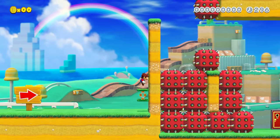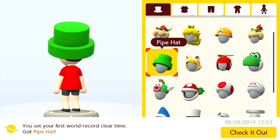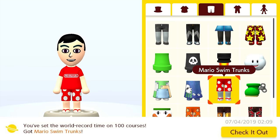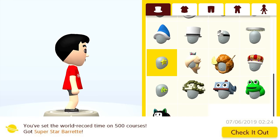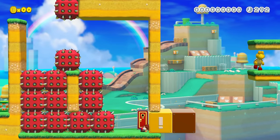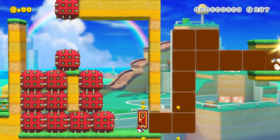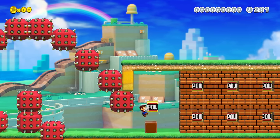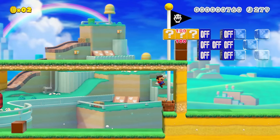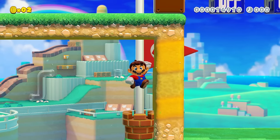Next up are the costumes you get for having a certain number of world records: the Pipe Hat for 1 world record, the Pipe Skirt for 10 world records, the Mario Swim Trunks for 100 world records, and the Superstar Beret for 500 world records. It's important to note that you have to have these world records all at once — if one of your world records is stolen, it will no longer count towards these costumes. Coming from the person who was number one on the leaderboard for like 5 seconds at one point, I know a thing or two about getting them fast. Here are two methods I came up with.